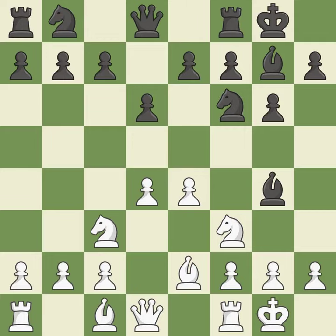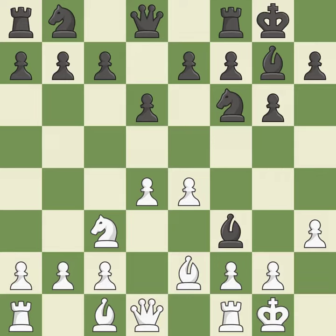Bg4 develops the bishop and attacks the knight on f3. This kicks an opposing bishop — an equal trade. White recaptures. This threatens to reveal an attack on a pawn; it is the last book move. This strikes at the center, countering the opponent's ability to grab space and prevents revealing an attack on a pawn — excellent. However, there were worse moves but also something much better; it is an inaccuracy.